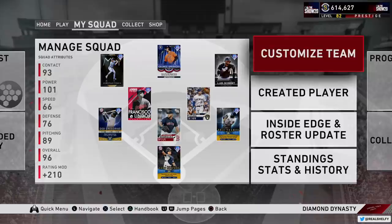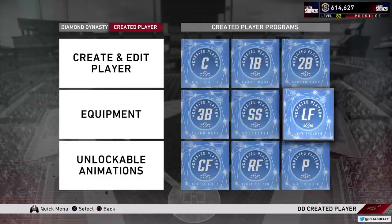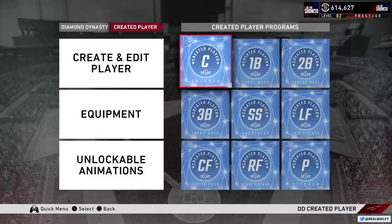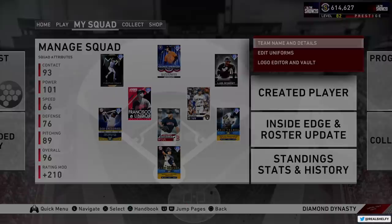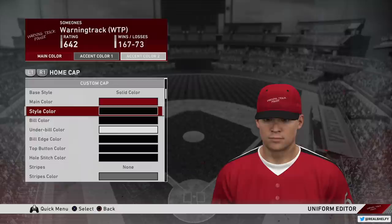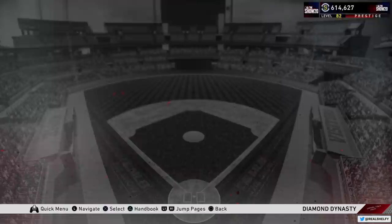A couple of cool things about Diamond Dynasty compared to other fantasy modes: you have a created player. You can actually level up and customize a created player at each position on the field, but you can only use your created player at one position at a time — you can't load up on created players everywhere. That player cannot have secondary positions; they're set at that one spot. There's also some serious speculation that the created player system will change in MLB 21. You can also have team logos and uniforms — you have to build custom uniforms for your team, as you can't equip set uniforms. Everyone uses custom unis.